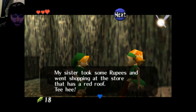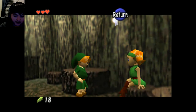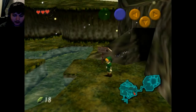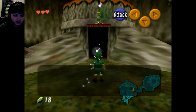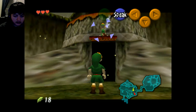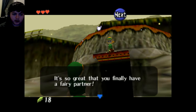'My sister took some rupees and went shopping at the store that has a red roof.' Speaking of rupees: a green one is worth one, blue is worth five, and red is worth 20. So if we see red ones we definitely want to go for them. Is that the red roof? Hi Wombo — look this way! Look over here with Z. Yes! That's how you use a fairy. The fairy is your camera — it's so great that you finally have a fairy partner.